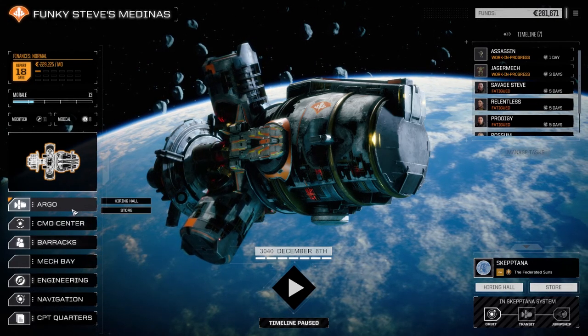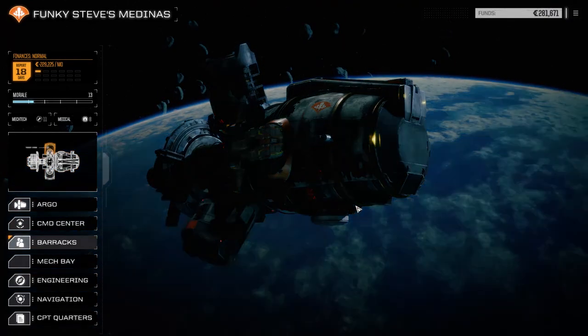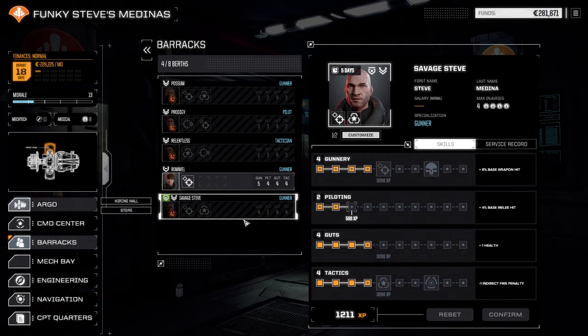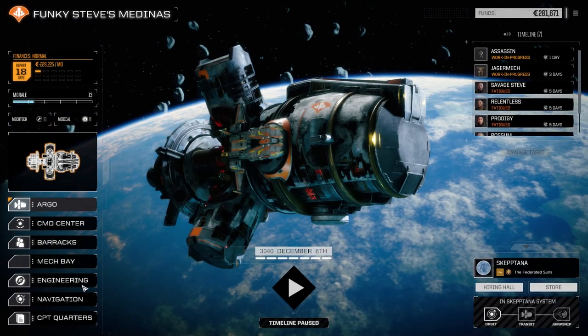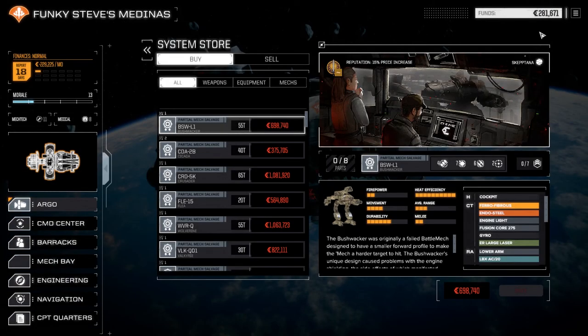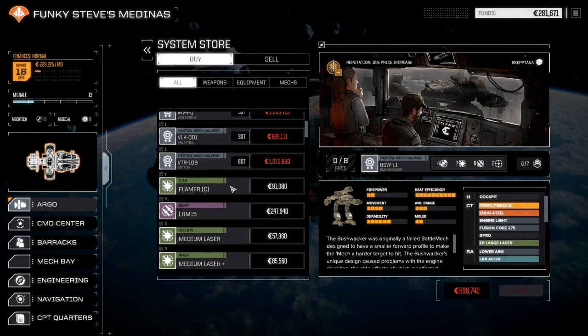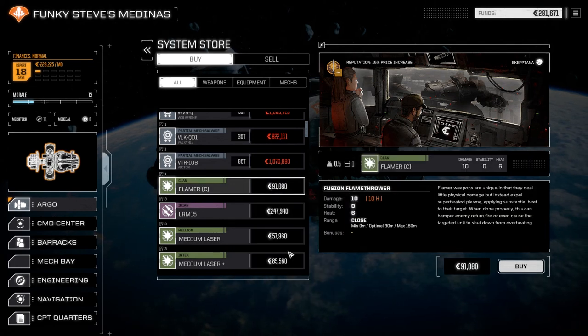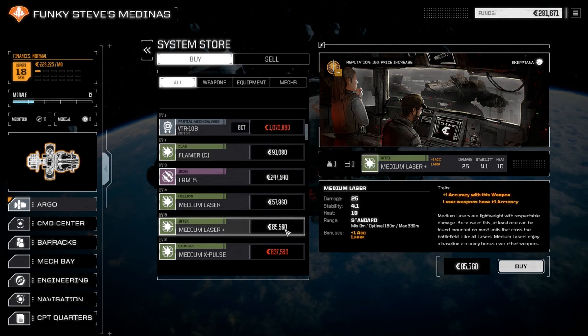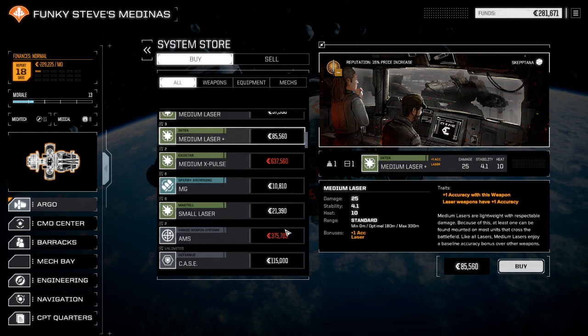It only costs about 6,000 in repairs because barely anybody got hit - just the Assassin and the Agarmac. Let's check the barracks real quick - want to see if our guys have any skills we can upgrade. Can't do that yet, right. Let's check the store too. We've got enough for the next financial report, sitting okay. Ooh, a clam flamer, half a ton. Medium laser plus-plus one accuracy - man, I wish we had cash right now.